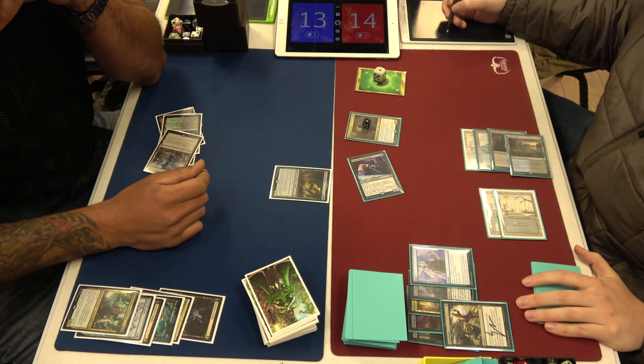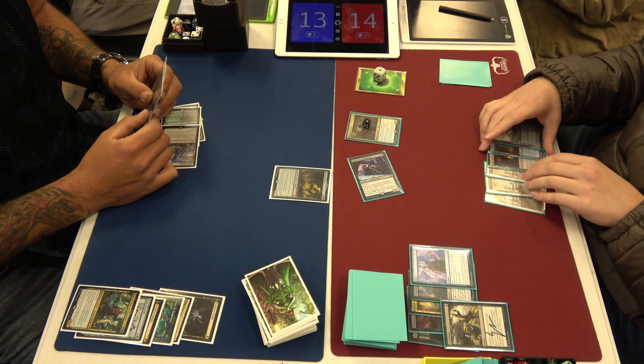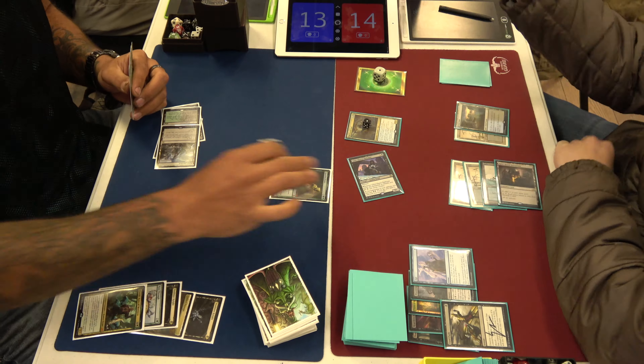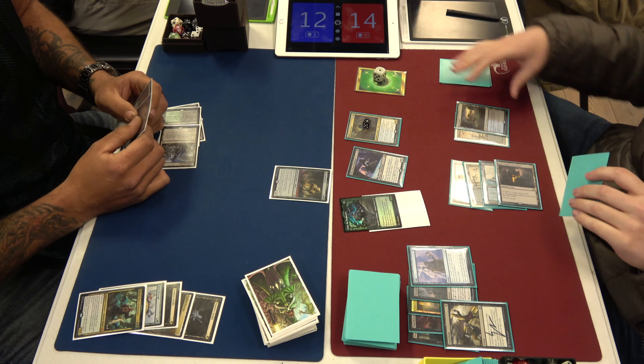I can just put down a shovel and take four. I can just reanimate Fynn or something. So Jake has disruption — a Thoughtseize or something probably goes a long way in helping him stem the bleeding.